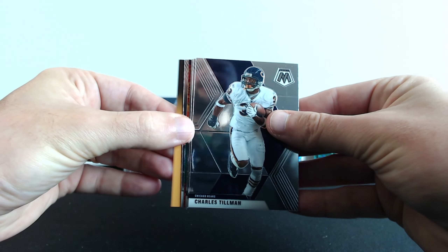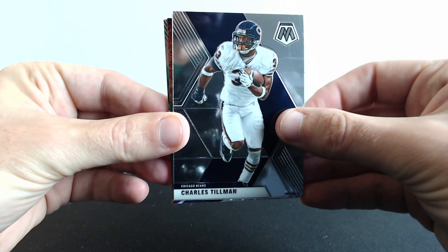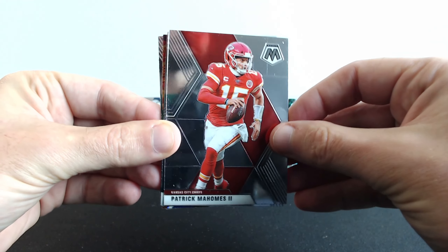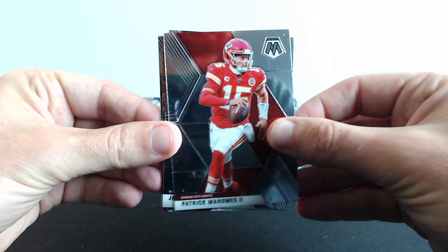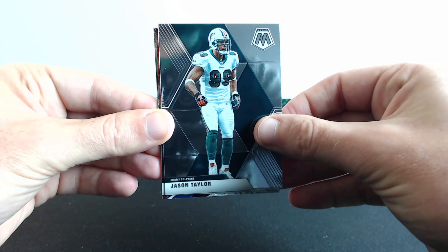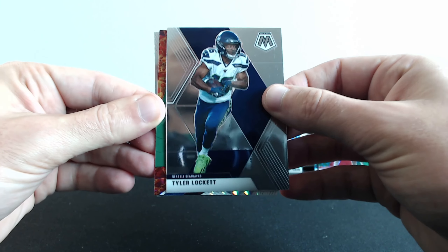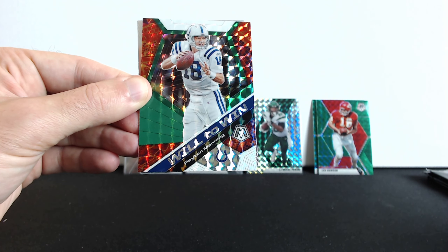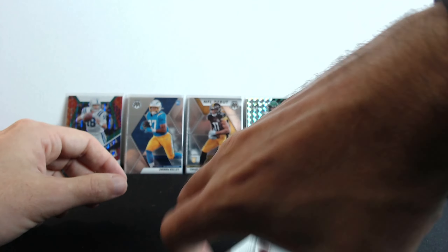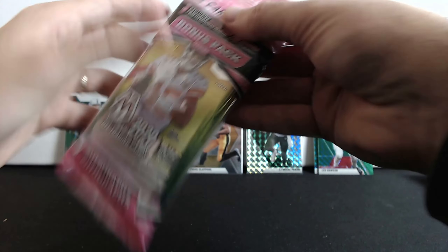All right, Charles Tillman, Patrick Mahomes, Jason Taylor, Tyler Lockett, and the next one is 'Will to Win' Peyton Manning. And the last one is Dan Marino Hall of Fame. All right, two more silo packs.